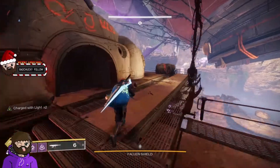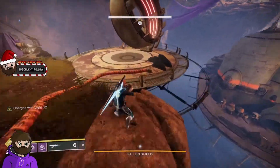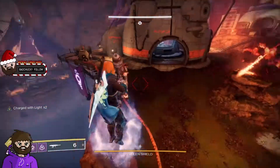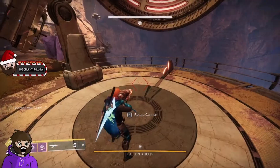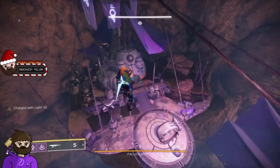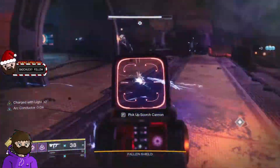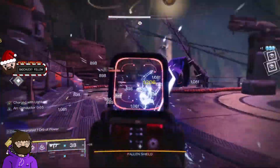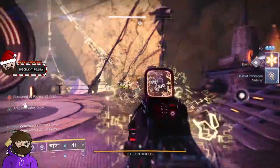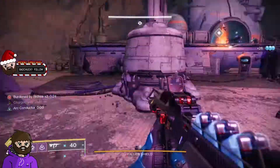Every time you fire a ball towards the middle, just remember to double-check that it's actually going down and hitting one of the nodes you need. Sometimes you can slack off and totally forget that you've moved the cannon. The last thing you want is to have a decent run and miss two of the balls — that's pretty much your flawless run over.